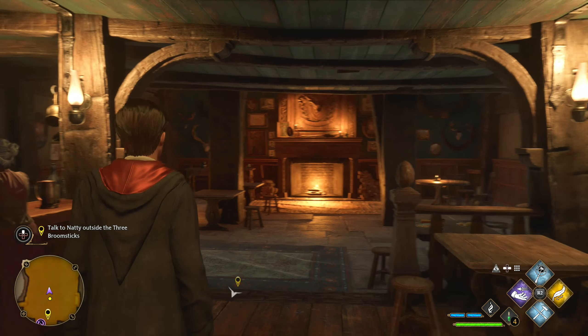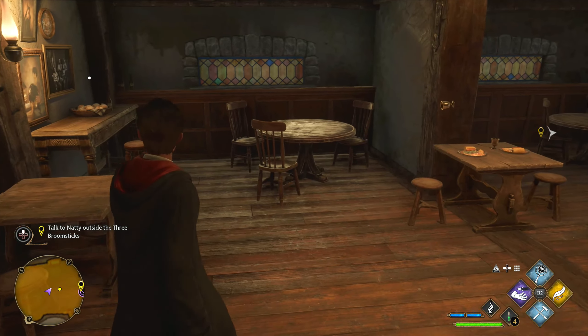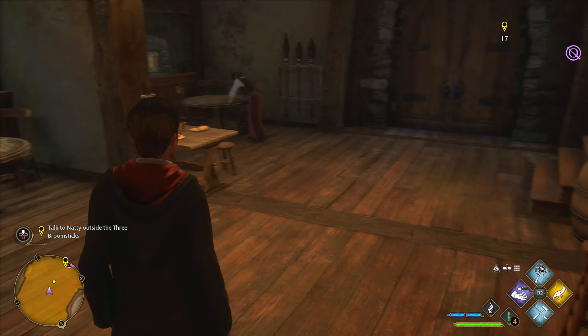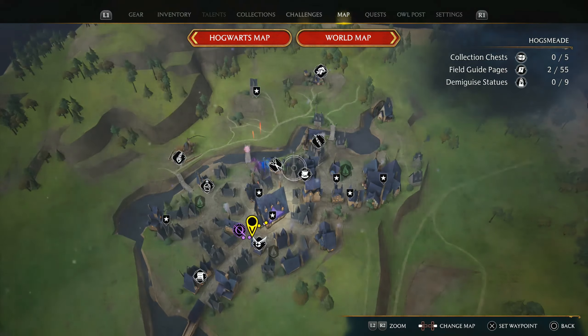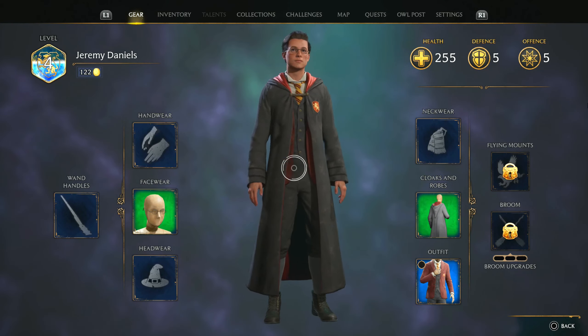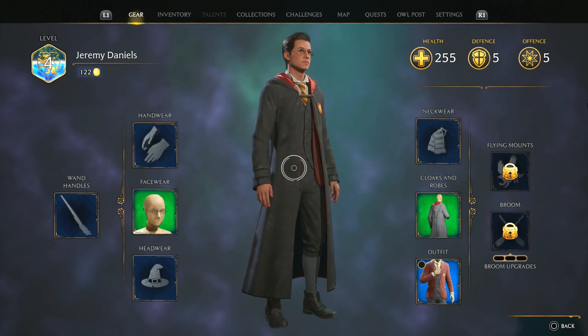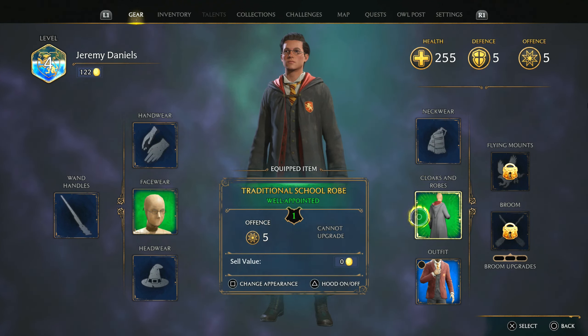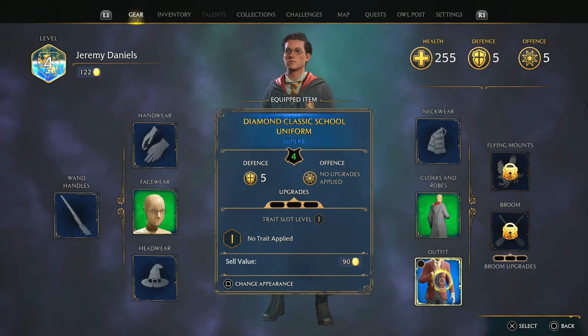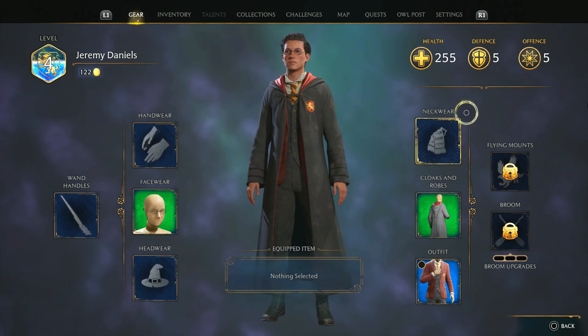Hello and welcome back to Hogwarts Legacy. When we last left off, we fought a troll and then made our way into the Three Broomsticks. Before I started recording, the game started me a little ways back - just before I made my way into the Three Broomsticks - so I went back in and bought a new vest, the Diamond Classic School Uniform, which brings my defense up by five.